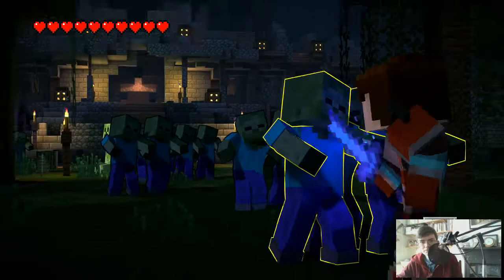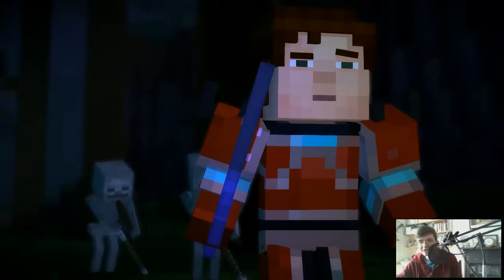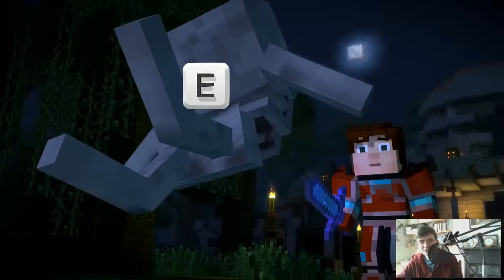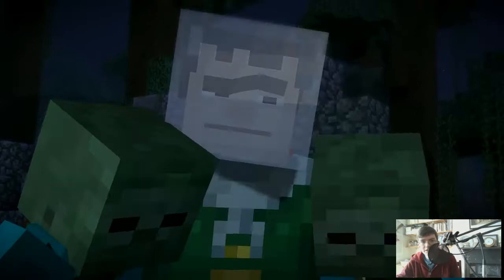Seriously? Oh, it's W for forward. Oh, here I am just pressing A. I'm smiling, look out! Okay, thanks Petra. Enchanted Golden Sword — very useful. I don't know why you're choosing to enchant a Golden Sword. They're always useful, but it does the same damage as a wooden sword, and it has less durability.